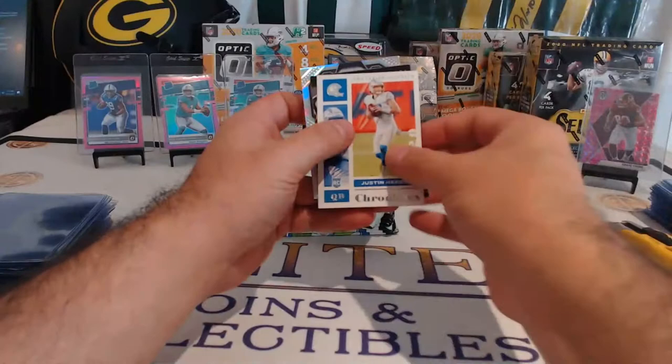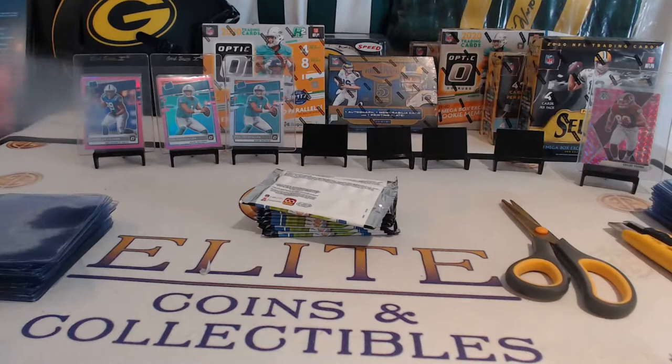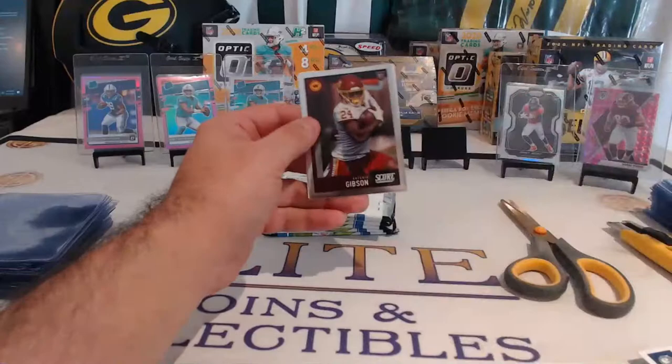Justin Herbert, Justin Herbert, Jerry Judy, Jerry Judy, Zach Moss. There we go — Judy, Prism Black Silver, going up on the wall right by that Chase Young. Nice hit, Broncos. In the Prism Black, Jerry Judy — nice hit. Silver. AJ Brown, JT, Eason, Gibson, and Joe Burrow.